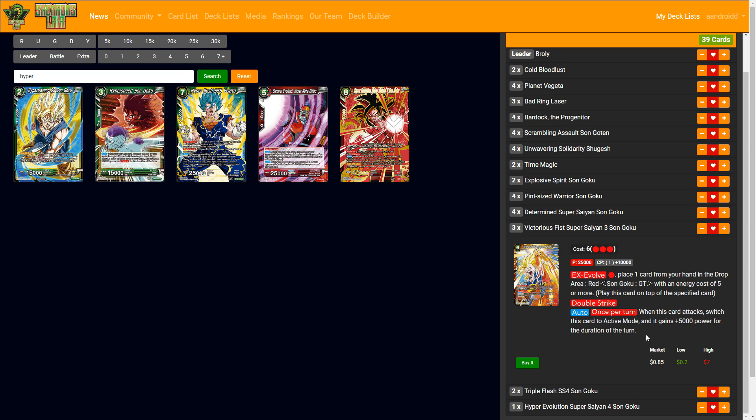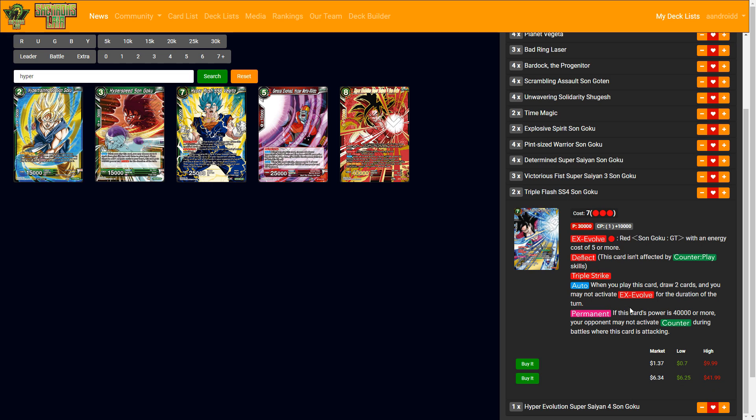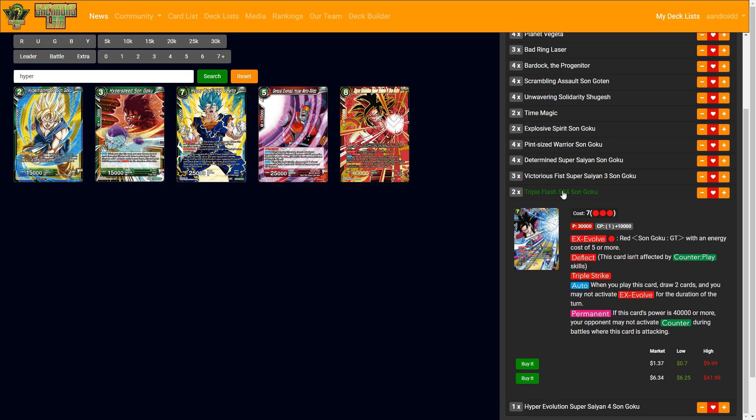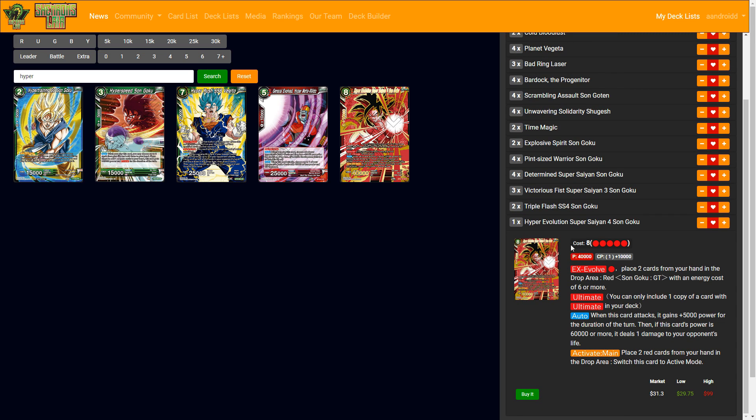You can EX-evolve multiple times: attack, gain 5k for 30,000 double strike, EX-evolve again — now 35,000 — then EX-evolve to Triple Flash and you have a big 40,000 triple strike. Then Combination Attack Pan afterwards, threatening over and over. You can EX-evolve on top of this with the secret rare — not after Triple Flash, but before. The real goal is to get to 20k total and re-stand afterwards with the Broly leader, which is why this makes it so good.